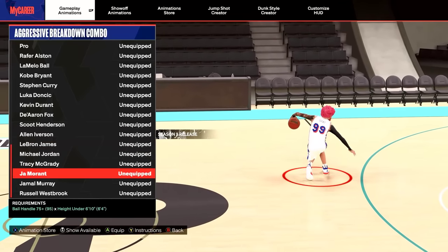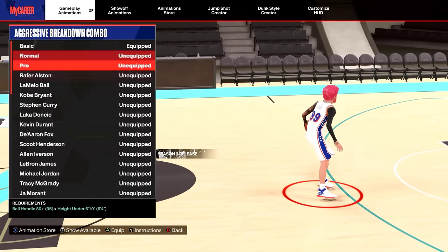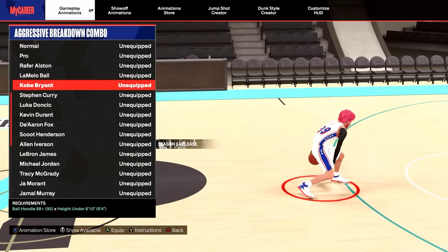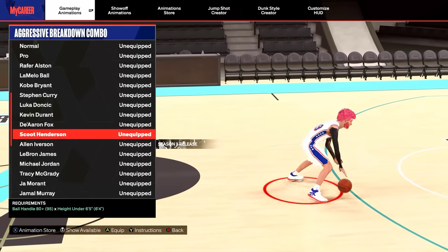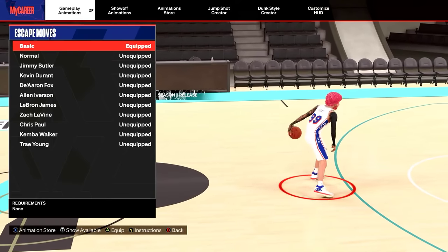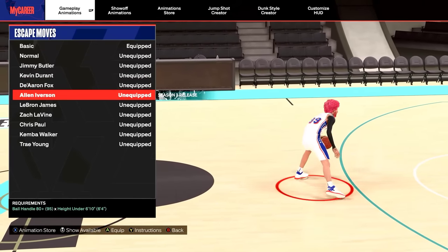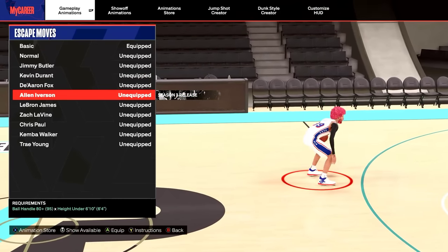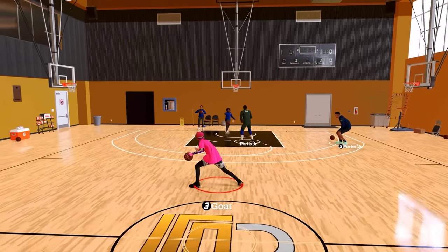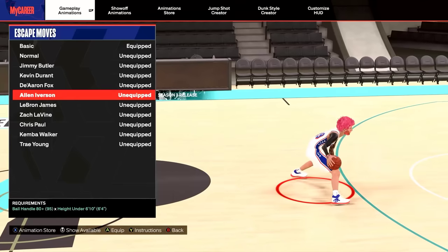The best aggressive breakdown combo in my opinion is Ja Morant, but not a lot of comp players use it. It's an okay move but there isn't one that's just like 'oh my god this is the best.' For your escape — the most important dribble move, pay attention, do not skip this. They added Alan Iverson, under 6'10 with 80 ball handle. The escape cross is just too slow compared to all the other elite ones — I would not put it on.